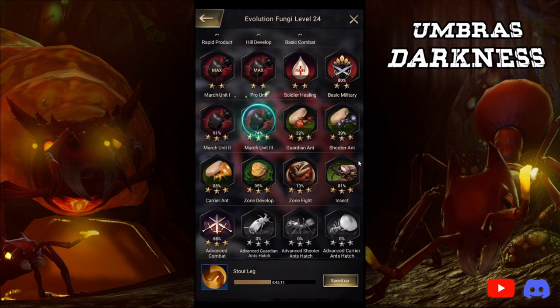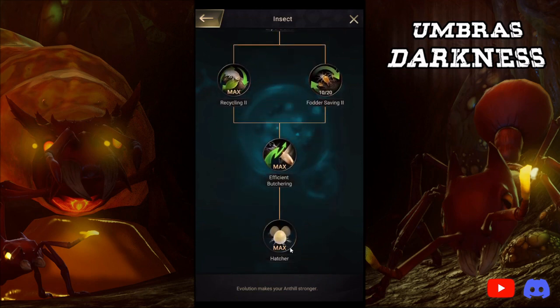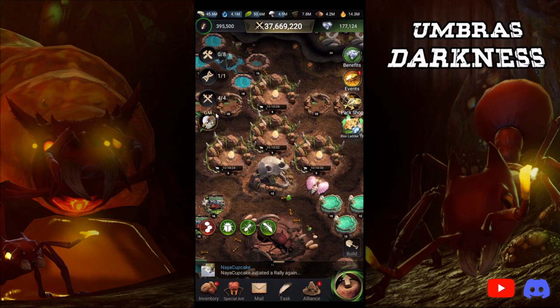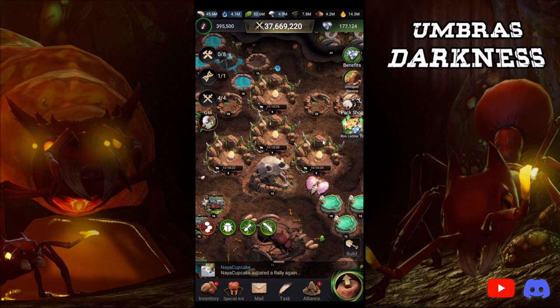After that, I went ahead and unlocked Insect Hatcher, because I keep insects going around the clock now. My insects hatch in about 10 to 11 hours. I keep those going around the clock and I plan on leveling these up over the next couple of weeks.